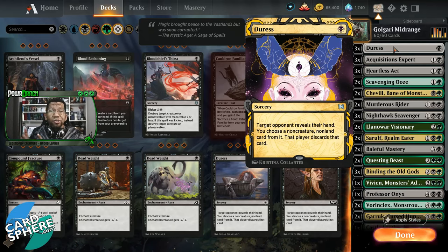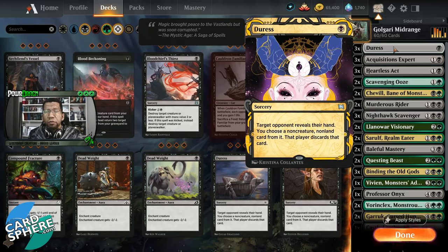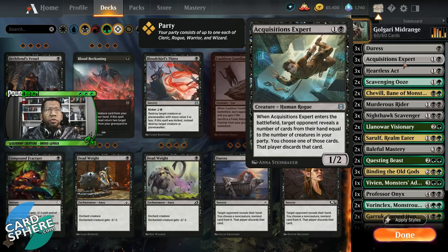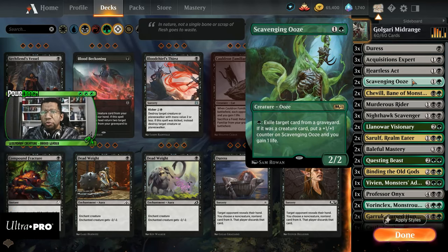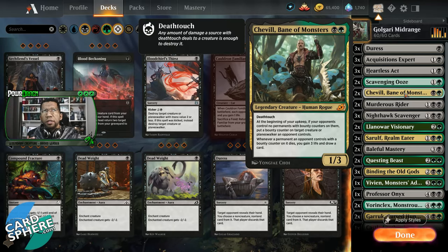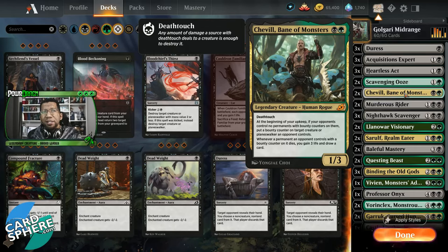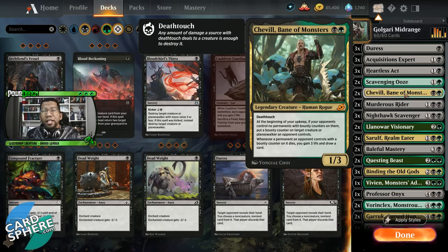I actually did build this one with a sideboard because I think it functions a little bit better as a best of three deck. We'll talk about that after the games. We have three Acquisitions Experts, three Heartless Act, two Scavenging Ooze — most players know what these are at this point, none of these are new from the latest sets. Shovel actually does a few things here: it allows us to get extra life and extra cards and kind of draw the game out, which is what we want.